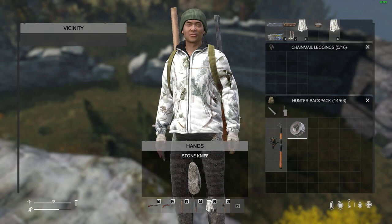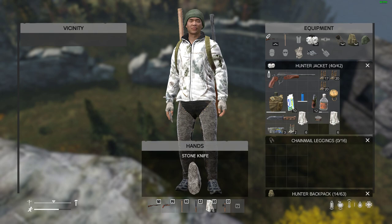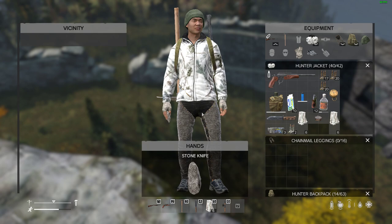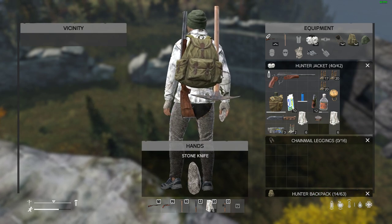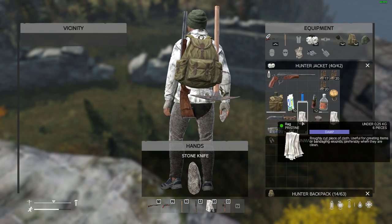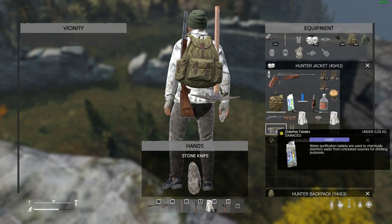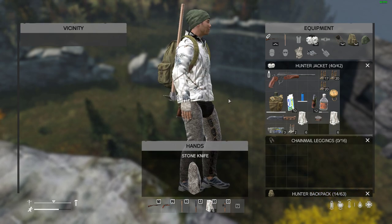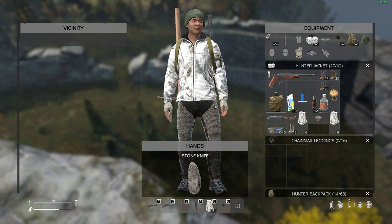The kind of stuff you can expect to end up with on Skaliski is what I've got here. You'll find plenty of hunter stuff, chain mail, running shoes or trainers, basic hats, blazes, and longhorns. You'll probably find things like hunting knives, you'll make lots of rags, you'll get some food, probably find a compass, lots of chlorine tablets, maybe a pickaxe if you're lucky, and maybe some other basic tools. There won't be any military stuff spawning over here. If you're very lucky, you might even get a crossbow and lots of bolts.